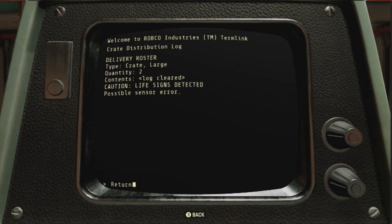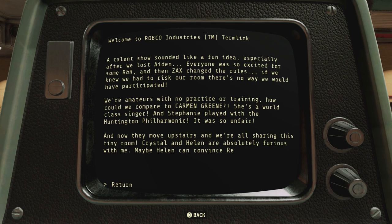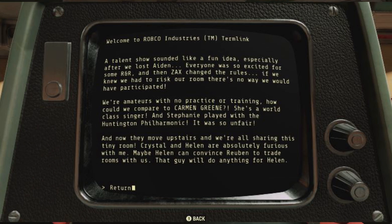And that was the crate we found outside the Super Duper Mart in Morgantown. In the terminal next to that one, we have a message from Rosemary Villa. A talent show sounded like a fun idea, especially after they lost Aiden. Everyone was excited for some R&R, and then Zax changed the rules. If they knew they had to risk their room, they never would have participated. She says it was unfair competing against Carmen Green, a world-class singer, and Stephanie who played with the Huntington Philharmonic. Now they're crowded into a tiny room, and it seems Zax is starting to pit the Vault dwellers against each other, ramping up the tension.